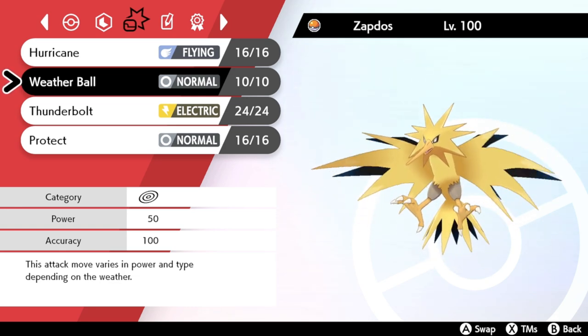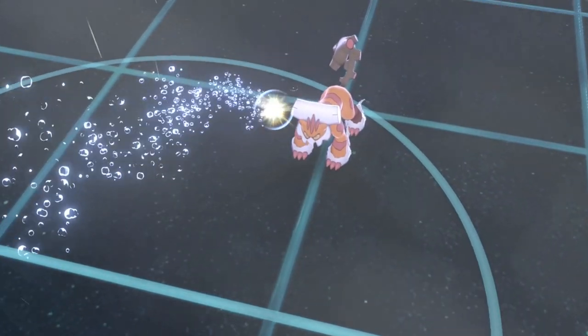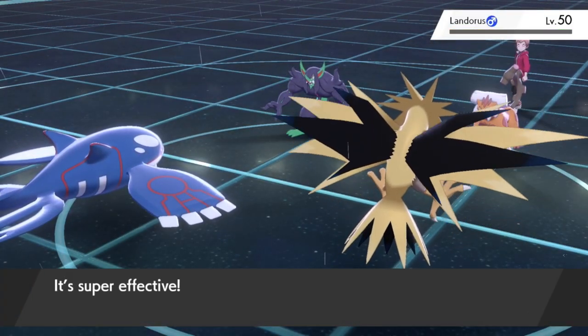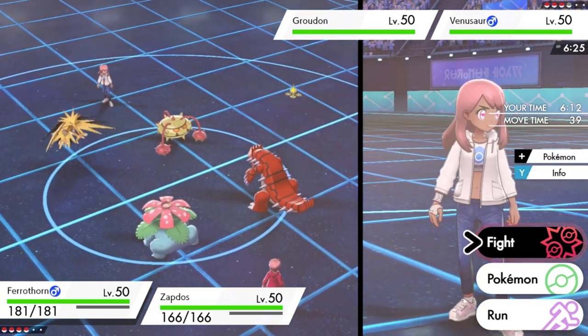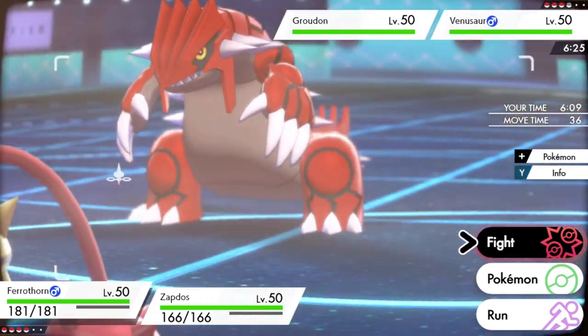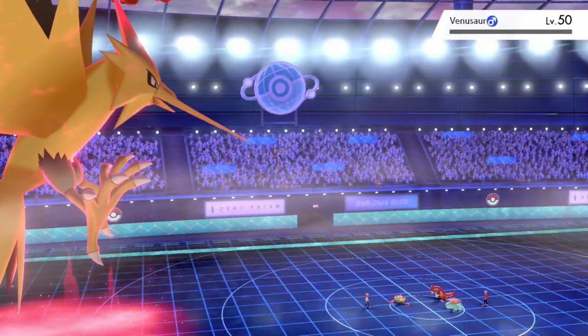Zapdos is an interesting choice because it gets the move Weather Ball, which is super useful for dealing with a prevalent threat in the meta — Groudon — which poses a big problem since this team relies a lot on having rain up. Weather Ball suits both weather situations: if Kyogre wins the weather war and sets rain, Weather Ball will be a water-type move super effectively hitting Groudon; if Groudon keeps the sun up, Weather Ball will be a fire-type move — an excellent way to blast Groudon's best buddy Venusaur, who often carries a Coba Berry to reduce flying-type damage. Joe UX9 offers a rental team for Zacian and Kyogre that's a great starting point — check out the code in the description below.